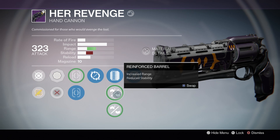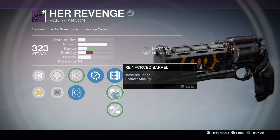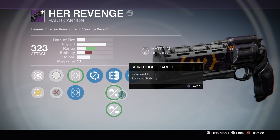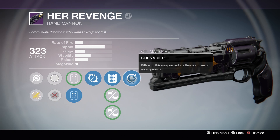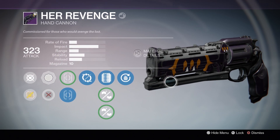Reinforced Barrel will increase that range very nicely, but the stability goes down quite significantly — and this thing already has a bit of a kick to it, so that's why I do not go with Reinforced Barrel. I just stick with Extended Mag. Grenadier kills with this weapon reduce the cooldown of your grenade. Overall, not the best perks on this hand cannon.